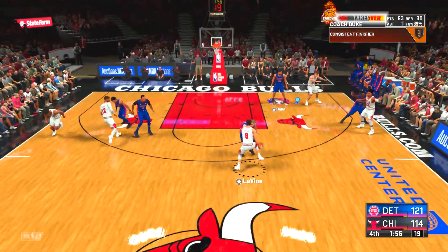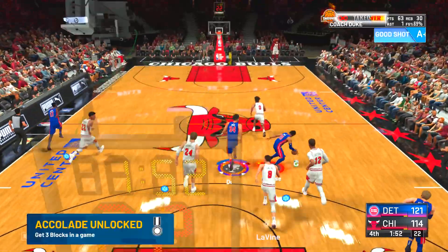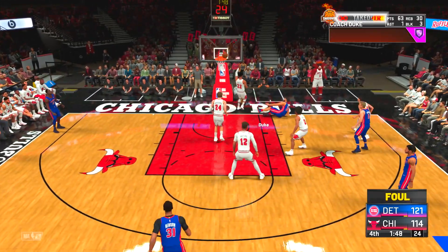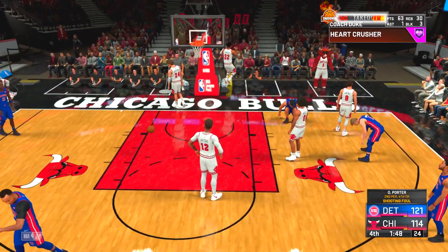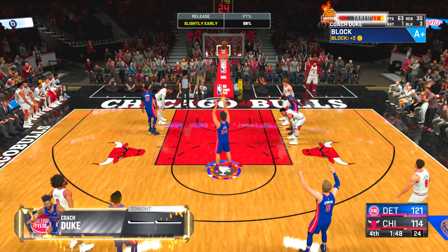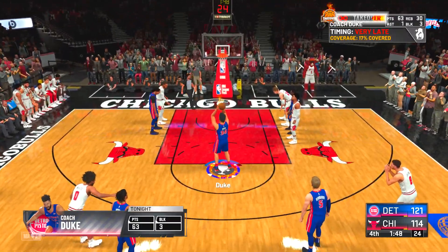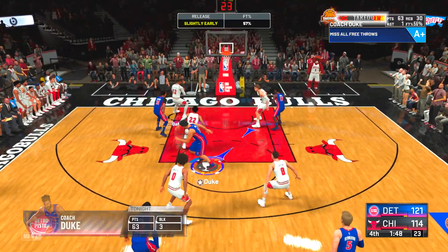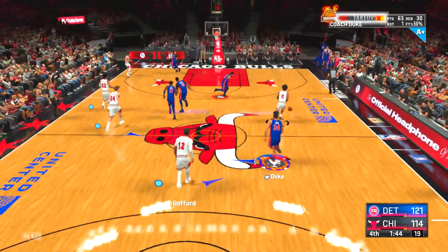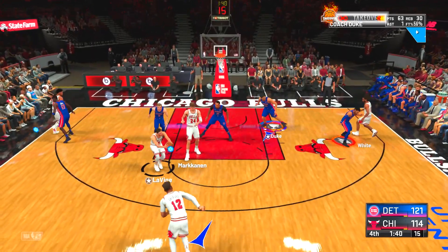Also, if you're not on the block and the guard is driving, the CPU loves to go for floaters — and floaters are so easy to block in MyCareer if you're a center. Just let them come down the lane, make the CPU think they have a wide open layup, then come out of nowhere and get the easy block every single time. It's easy defensive rep.